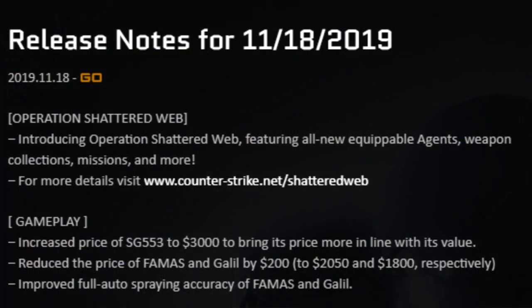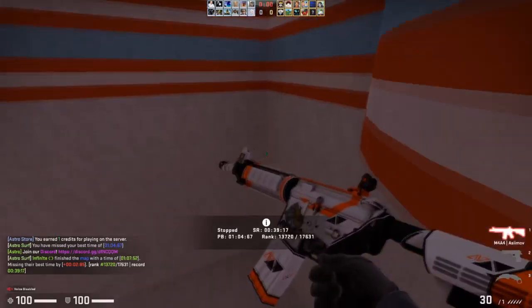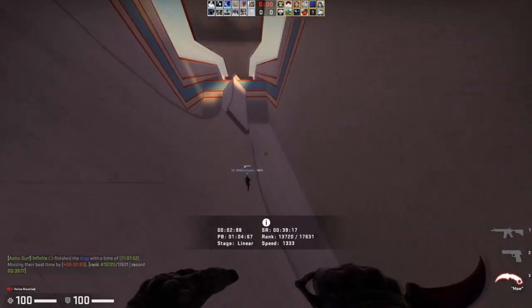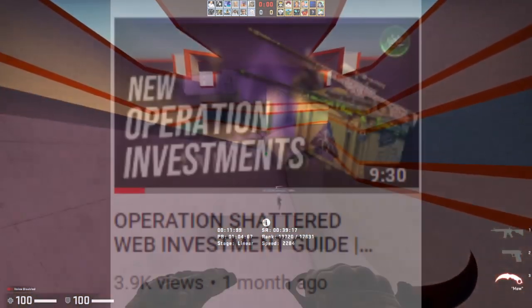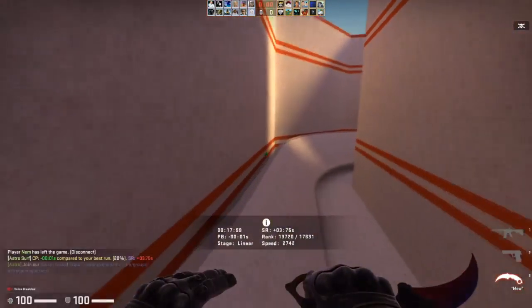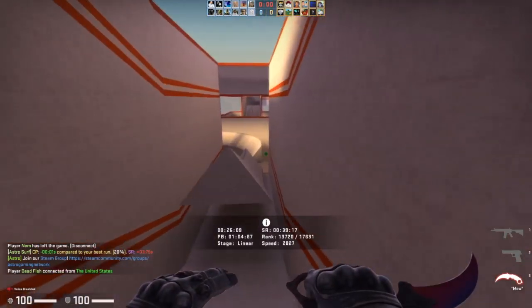November started off as a pretty insignificant month but ended up having one of the biggest updates of the entire year - releasing a brand new operation out of pretty much nowhere with Operation Shattered Web. This was also the first operation with a battle pass and one of the most expensive operation passes of all time. It also increased the SG's price but that didn't really affect it - people still love the SG. I also made a more in-depth investing guide on Operation Shattered Web that still holds true even in the short term, so go check that video out and I'll definitely be making an updated one once the operation ends.